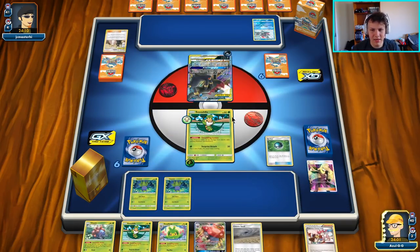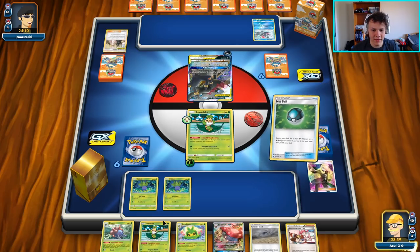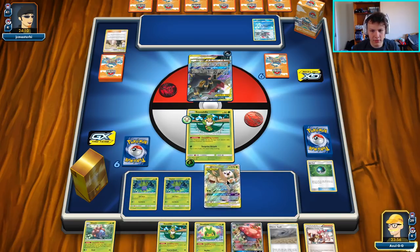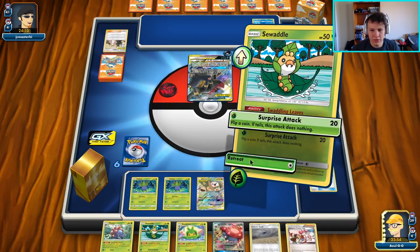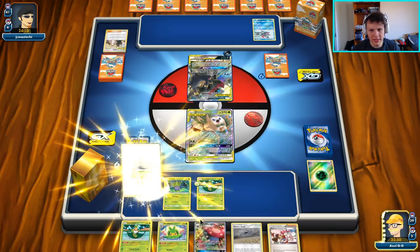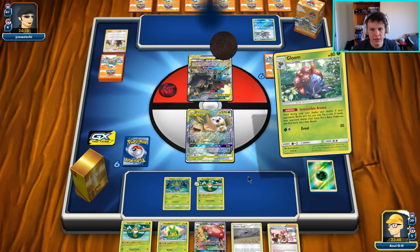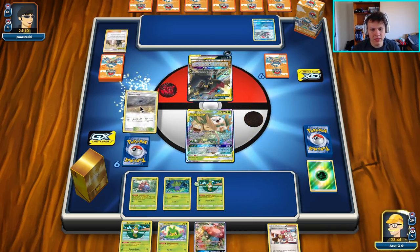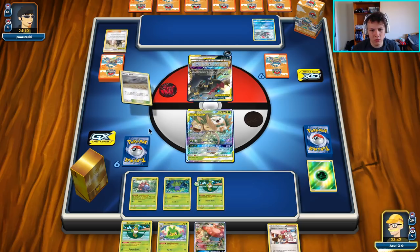It's going to have to be the Net Ball for Alolan Rowlet and Exeggcutor. Unfortunate, but nothing I can do about it. Throw him down, retreat into him. I'm going to go ahead and throw down the Gloom. We'll take a flip and a look at our opponent's hand. Nope, not today. Never mind. Throw out the Chaotic Swell.